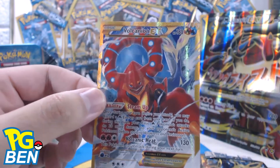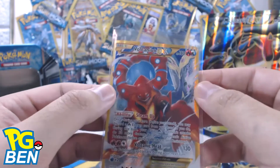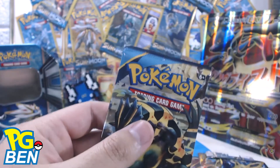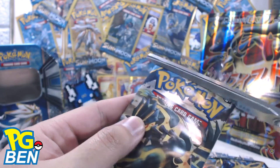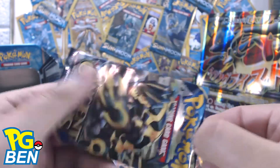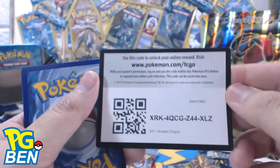No way, that is freaking awesome! The texture on that card is amazing. I am shaking right now, how cool is that! I'm losing it — I was not expecting that at all. Here is the QR code for that one too. So no fat Pikachu, but I got a Volcanion EX secret rare — that's so cool. I can't believe I just drew that.